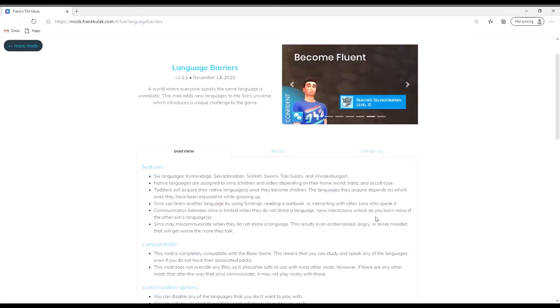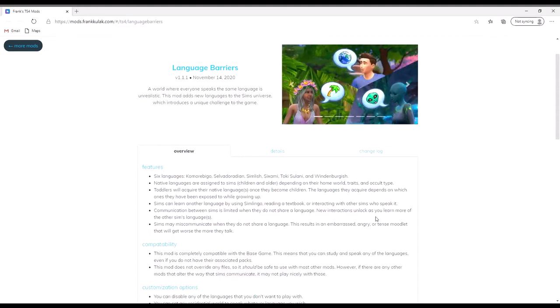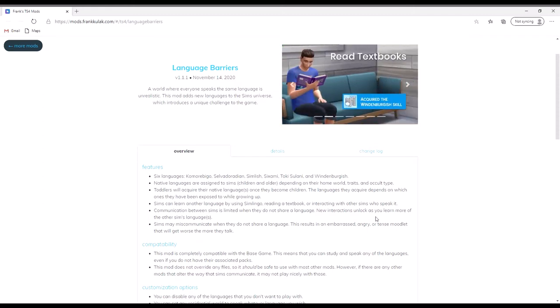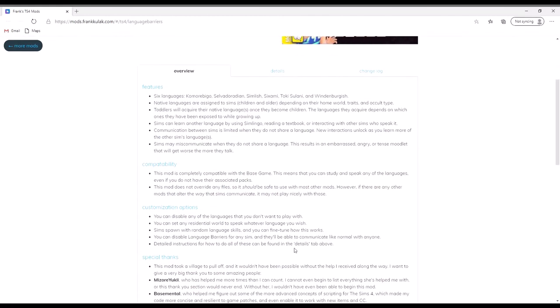They have limited communication with those they don't share a language with. As you learn more of another Sim's language, it's going to unlock new interactions for your Sims. If they don't share a language, they can have miscommunications which will give you some negative moodlets. This is compatible with the base game, so even if you don't have the packs these languages are assigned to, it still works.